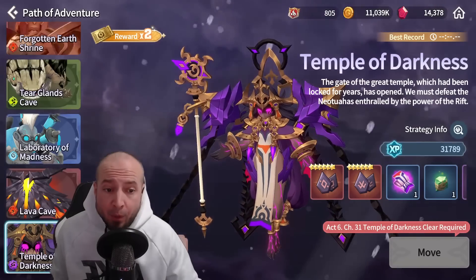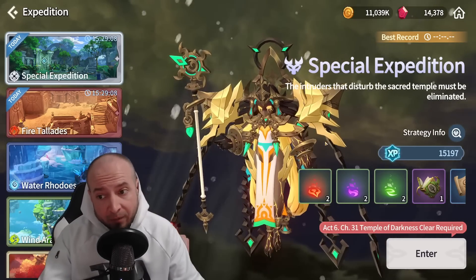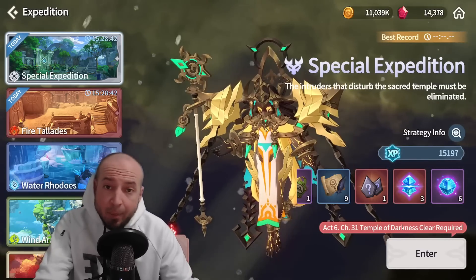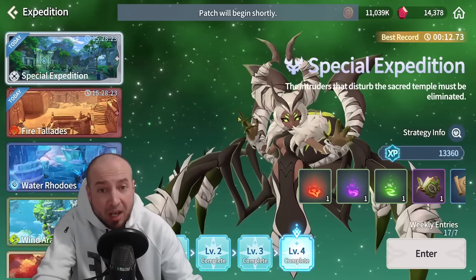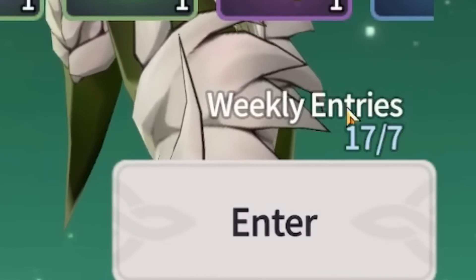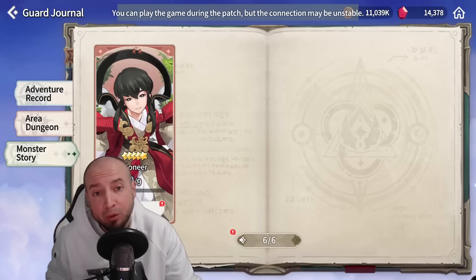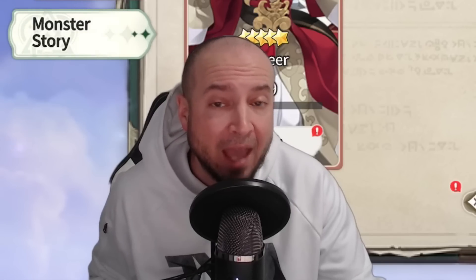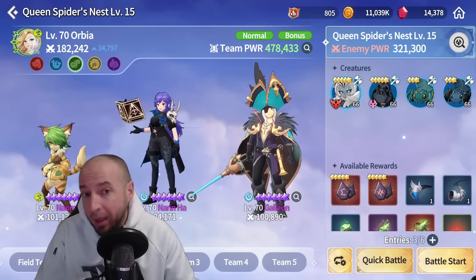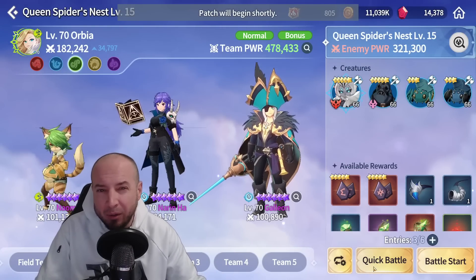The new Temple of Darkness is only available in hard mode — I'll do a video on that later. Special Expedition now has a hard mode. There's also a new dungeon you progress through via the main story — same boss, different element — changed to seven weekly entries, which is awesome. There's also a new monster story: Chiwu, who is really good especially for the new dungeon.